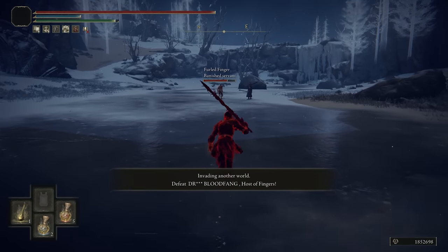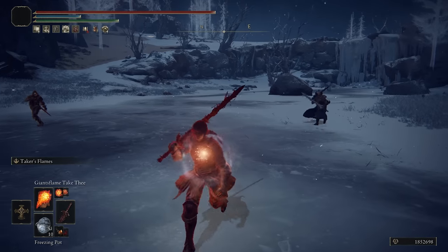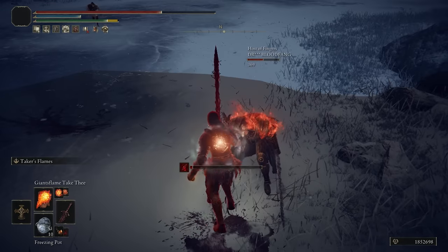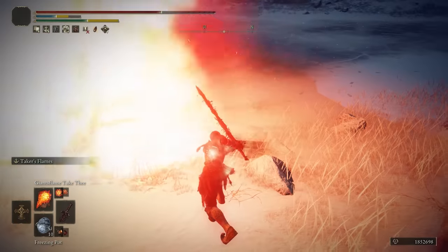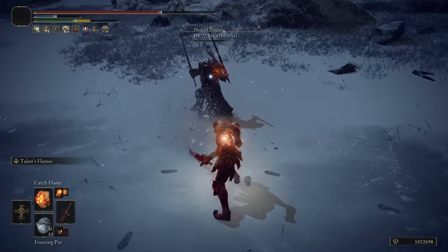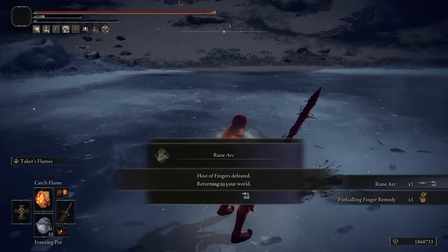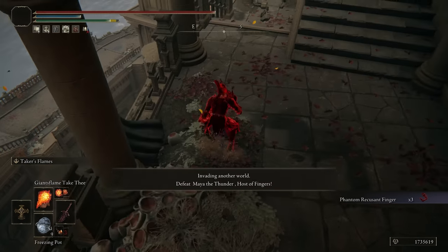Mountaintop of the Giants with Banished Servant and Bloodfang. I like your outfit — very cute, Dr. Bloodfang. I actually hit the Banished Servant fully. I feel like this will hit him and he doesn't expect it. That heals me a little bit. And then I backstab — as is the Elden Ring backstab. The Brace of the Hallig Tree, always a good time.